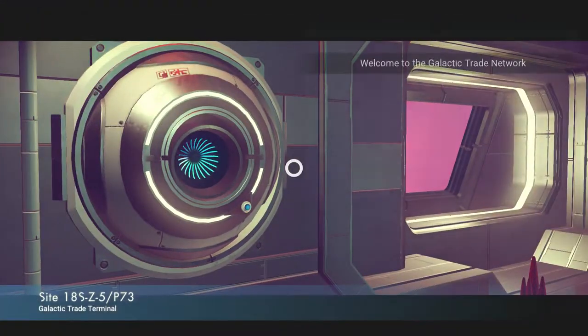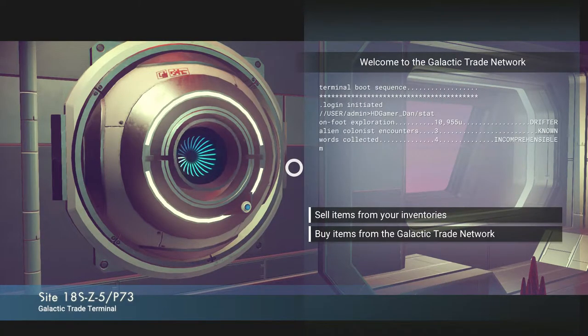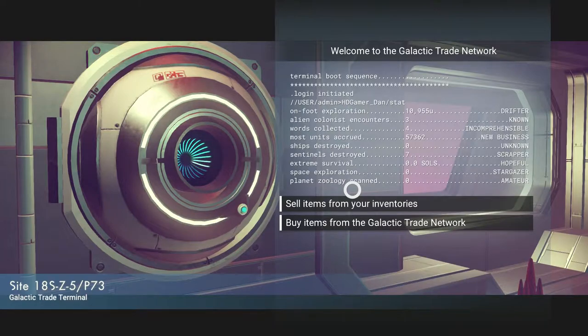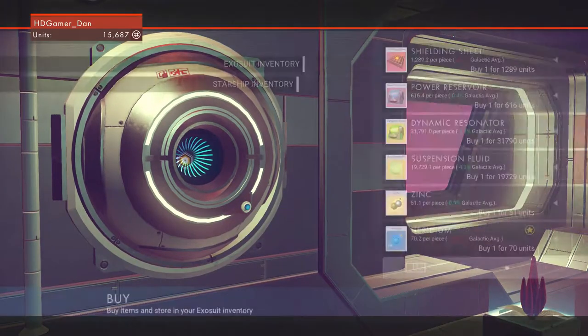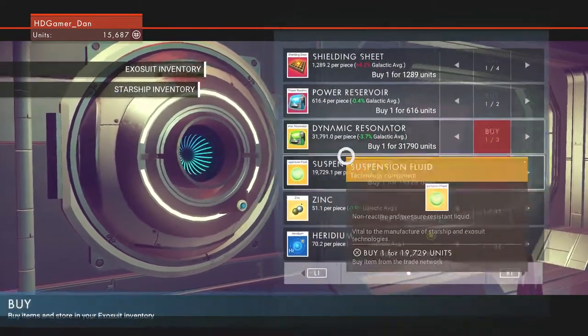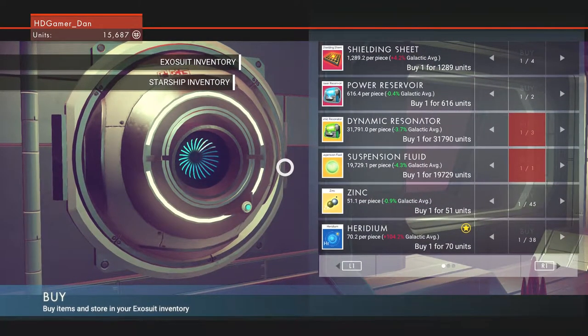Okay, so this is the trade terminal — the galactic trade network. Let's see if we can buy the item. A dynamic resonator — it's 31,000 units.